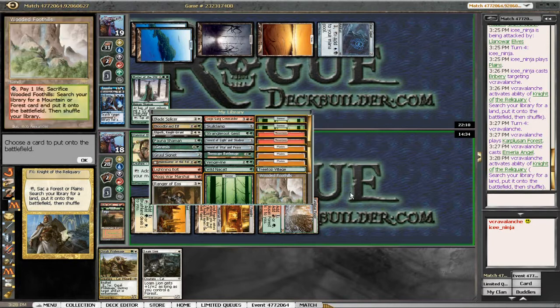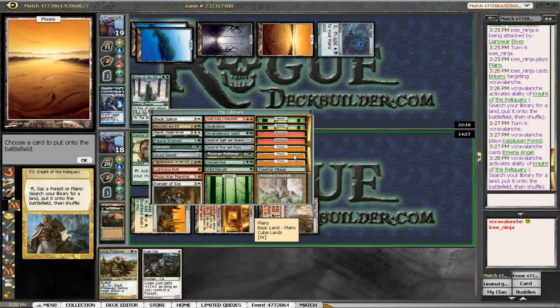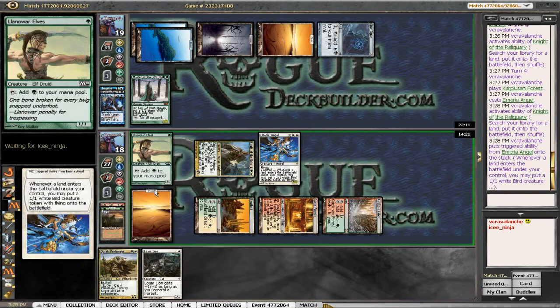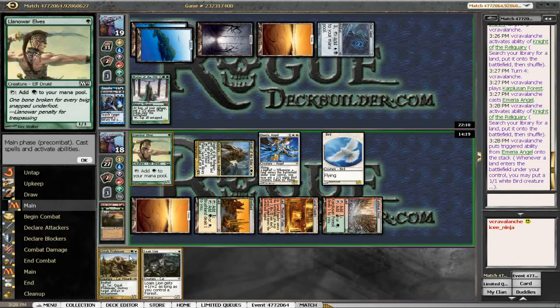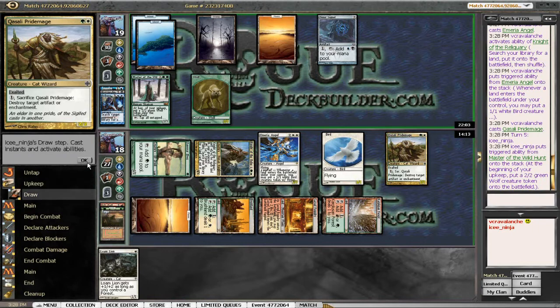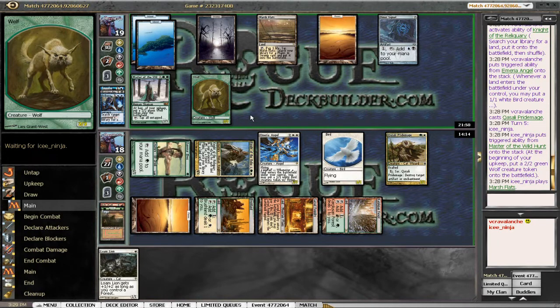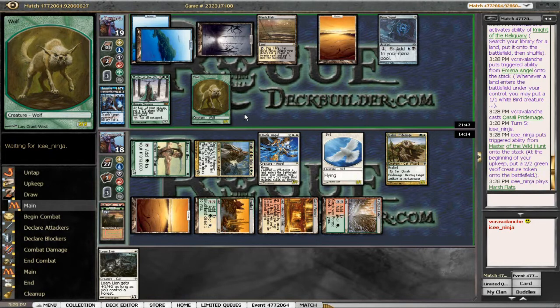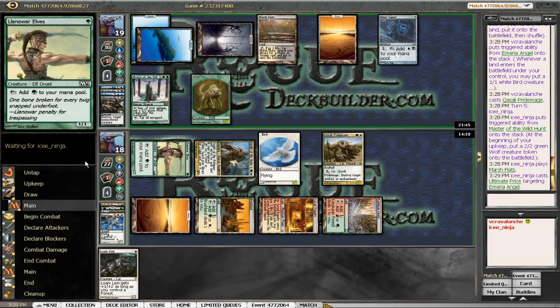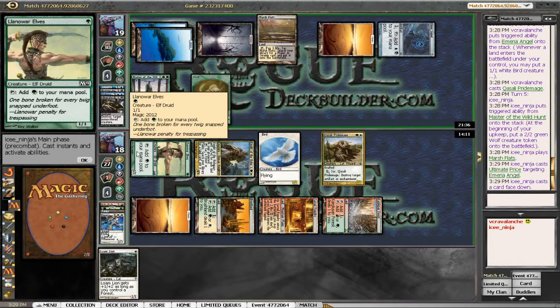Maybe this Treetop Village is the best land to put in — it comes in tapped, right? Oh, it just comes onto the battlefield, so we can do a Plains here and cast the Quasali Pridemage. He does get a two-two wolf from our Master, what a jerk. He could tap one wolf to kill off — can't kill my Knight of the Reliquary, can't kill my Merry Angel. He kills the Merry Angel with Ultimate Price, which is too bad because that guy was going to get out of control. Let's see what he does with his morph card.